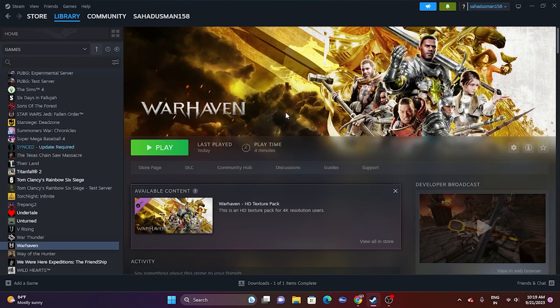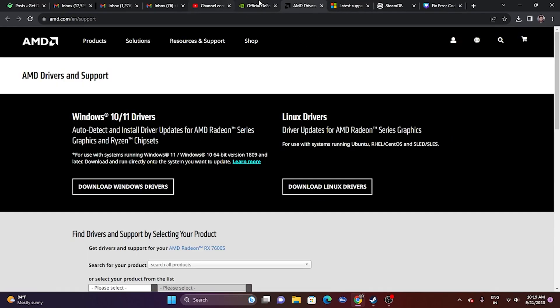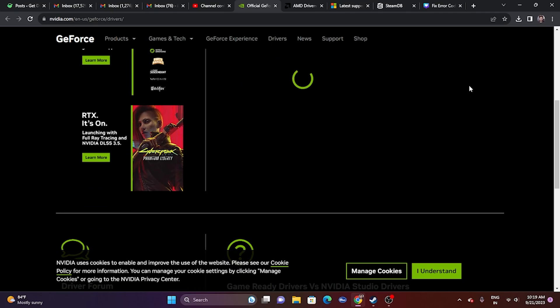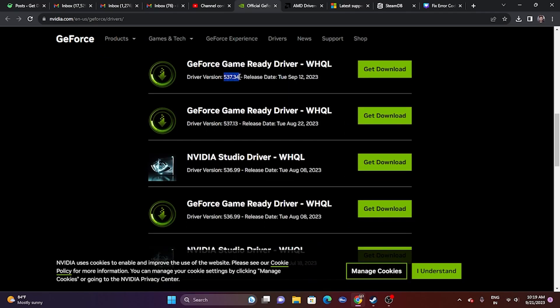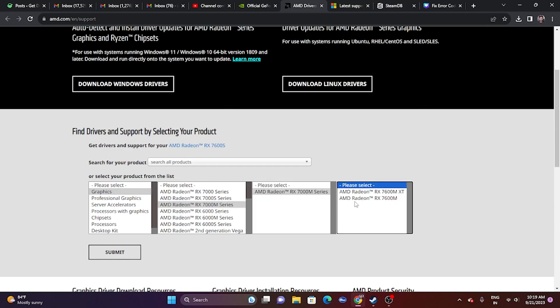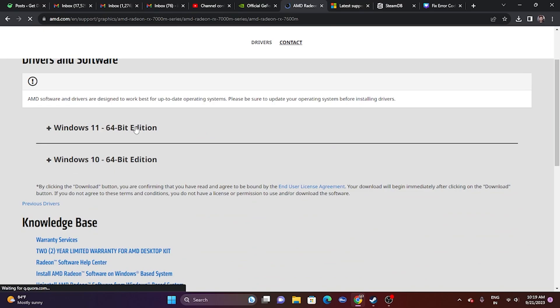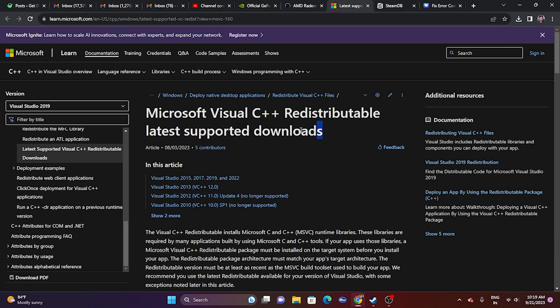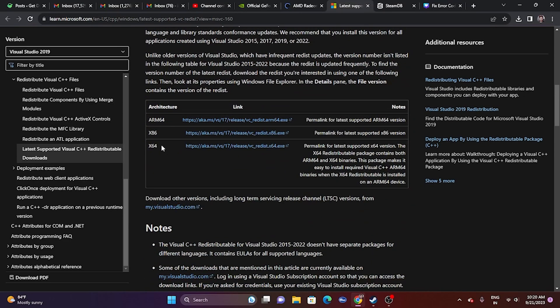The next fix is to update your graphics card drivers. A link will be provided in the description for both Nvidia and AMD. For Nvidia, select your product type, series, product, and operating system, then click Start Search and download the latest driver. For AMD, select your details and submit, then download the appropriate driver for your Windows version. Install, restart (mandatory), and try launching. You can also install Microsoft Visual C++ Redistributable — download the x64 or x86 version as applicable, install, restart, and try launching.